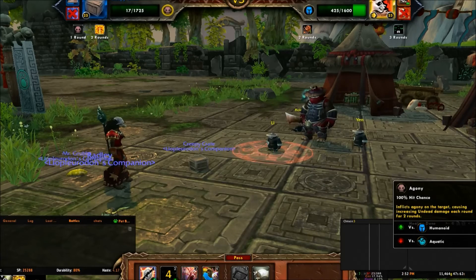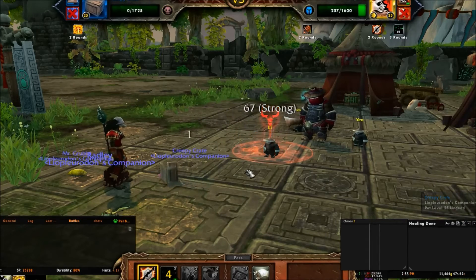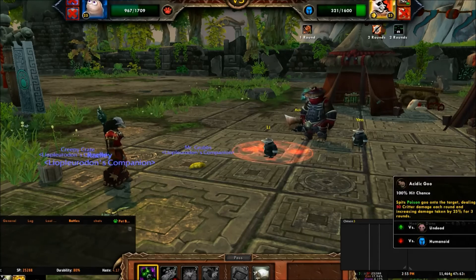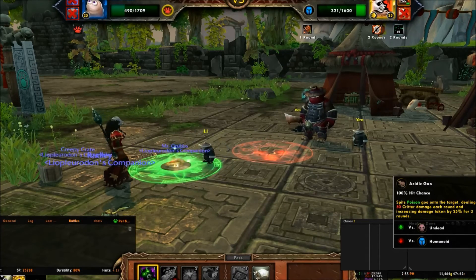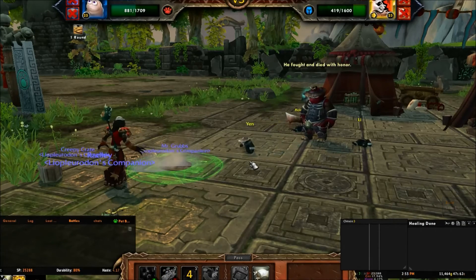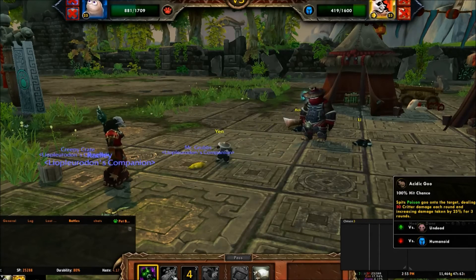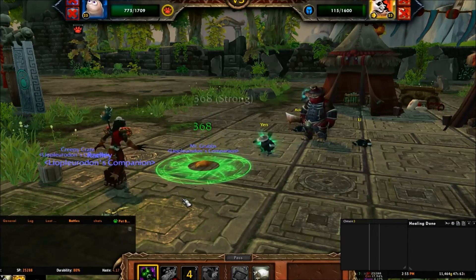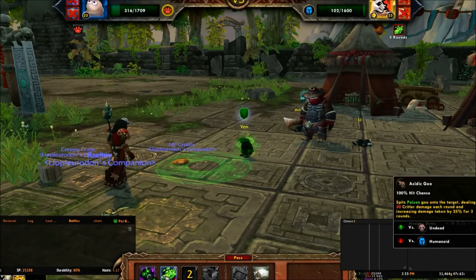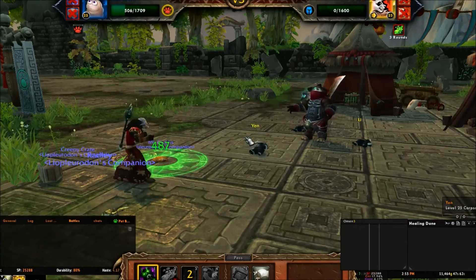And try and kill Lee off before I have to swap back to Mr. Grubbs. We'll Consume and then let it go. And then we'll just Burrow because first turn Yen is going to feign death again, and he dodges everything when he does that. Of course we miss - because why would we hit? And there's that Critter ability again. We'll hit him with Acidic Goo and that should finish it. I guess not, so we'll hit him with Consume. And that was a close one.